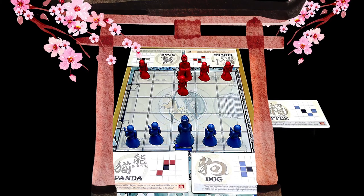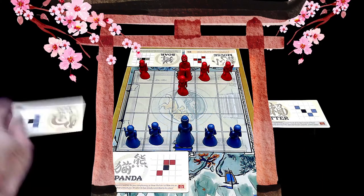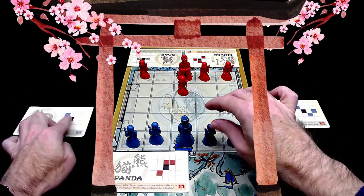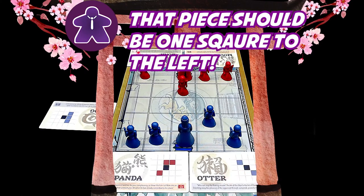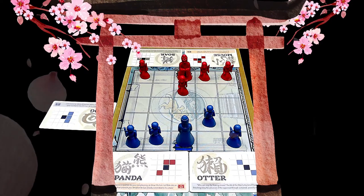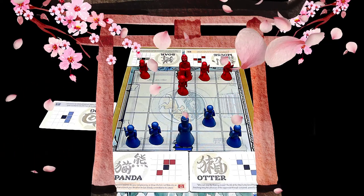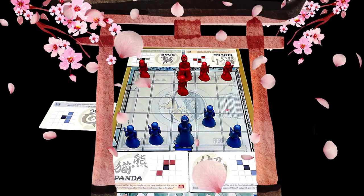Nothing better than to start up with some up dog. So it is to their left — he can move, going there. I'll take this otter card. Knowing that you've got some forward striking capabilities and forward and diagonal — we're going to mouse.